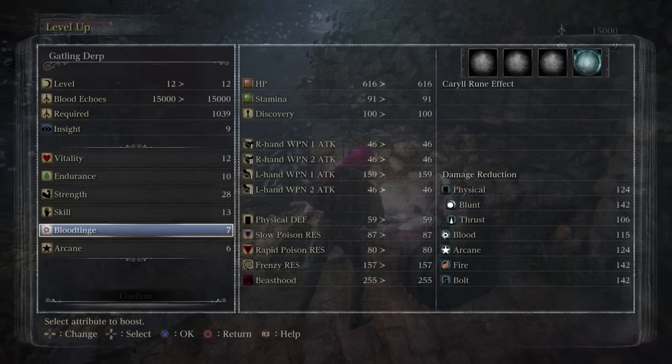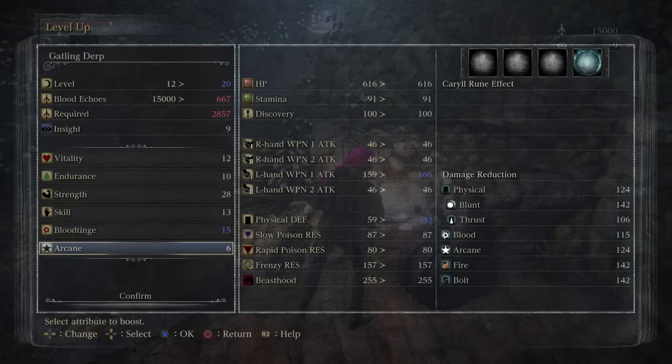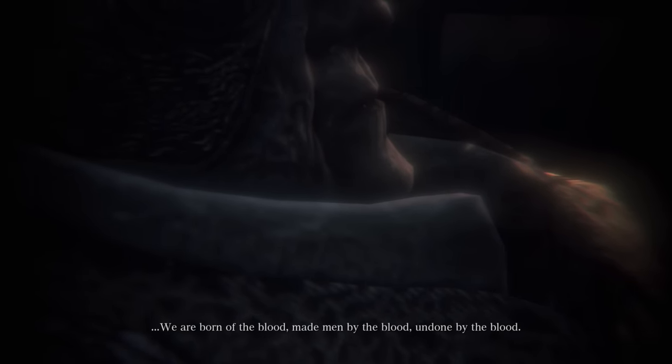One thing I forgot to mention earlier is that at plus 6, the Gatling Gun now gets D-scaling in Blood Tinge, which still isn't great, but it merits putting some points into Blood Tinge for a bit of extra damage. We now progress the game with the cutscene where Master Willem says 'blood' about as many times as I said Drake in the Drake Sword video, and then we get the Blooddrunk Hunter Eye for DLC access later. One thing we haven't added to our build yet is runes, so let's take on one of several gimmick bosses this game features — the Witches of Hemwick.